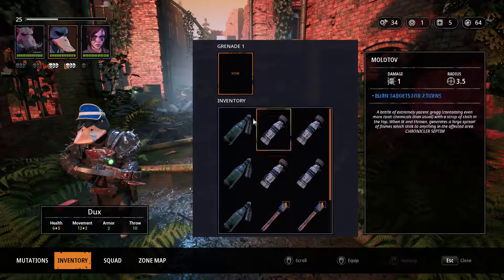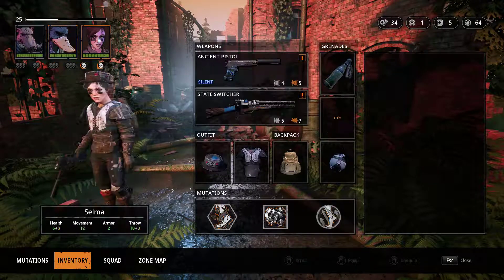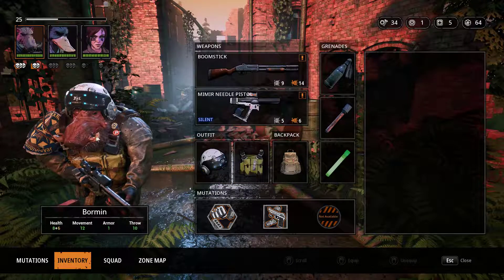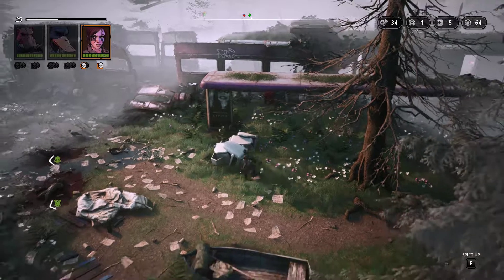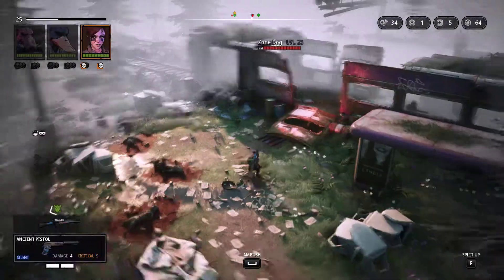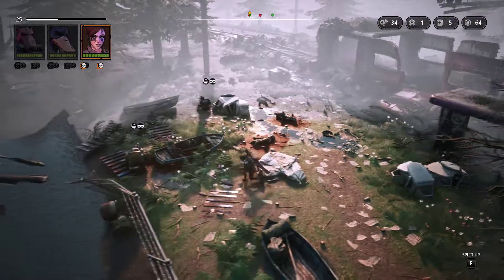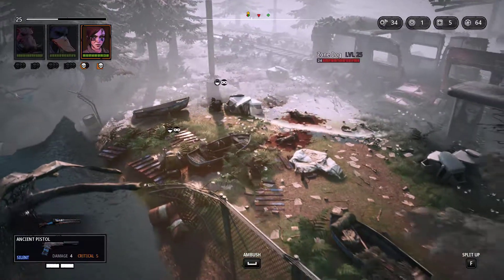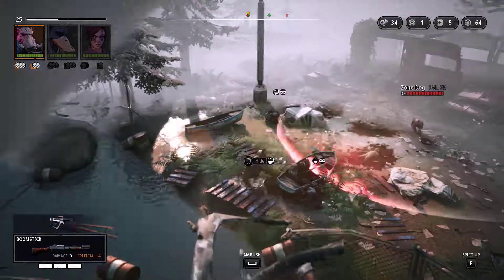You need some grenades - there we go. Anyone else needing grenades? We just need to wait for the zone dog to come back down. There he is - there is the zone dog. Let's hide you just there and I need to recall right - ambush!